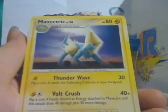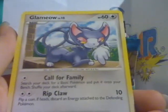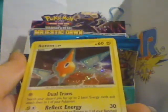Alright: Super Scoop Up, Fero, Minetric, Dome Fossil, Napalm, Omanyte, Chimchar, Glamiao, Chromunk, and the Rare is Rotom Holo again.